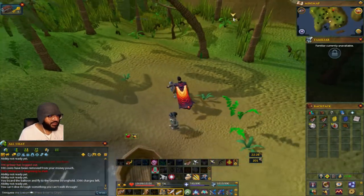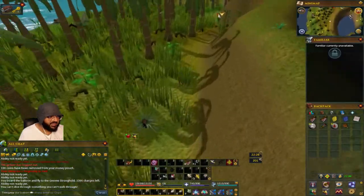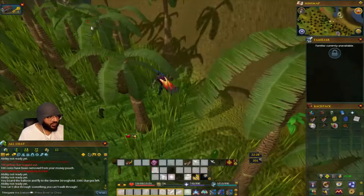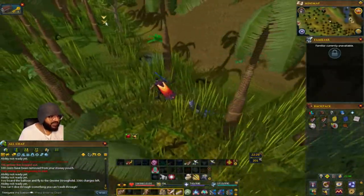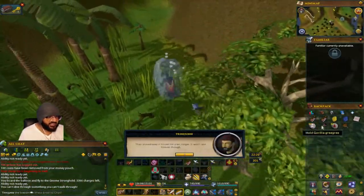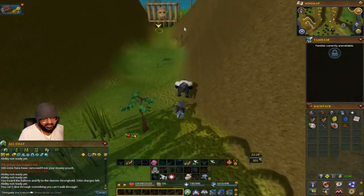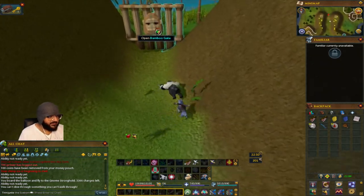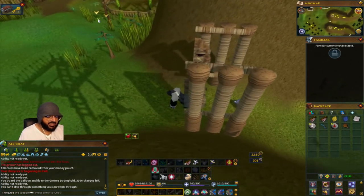From Ape Atoll, head all the way back to the gate. Run past and freeze it again when you reach the rare tree — the mahogany right here. From here, ice barrage it again. Hold your Grimy because you're going to need it for Ape Atoll. Open the gate. Having a Cramulet is also something you're going to need.